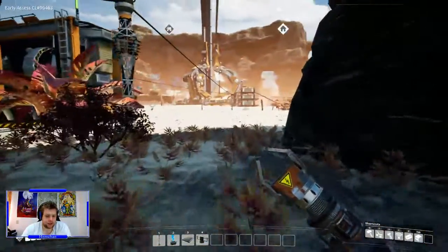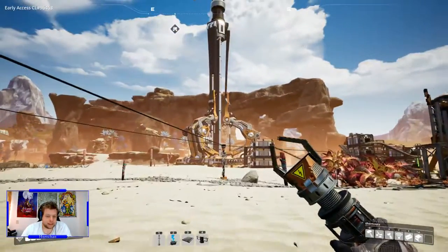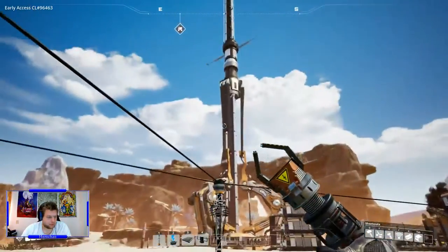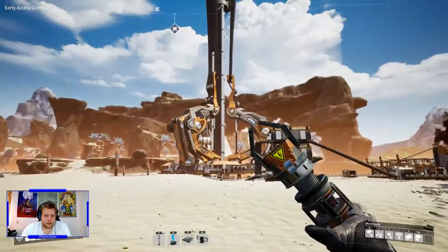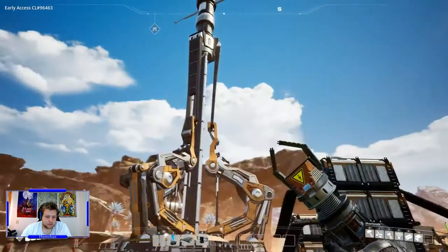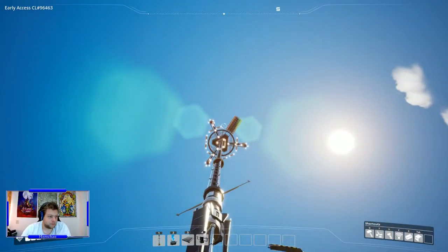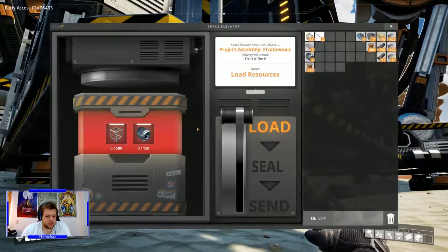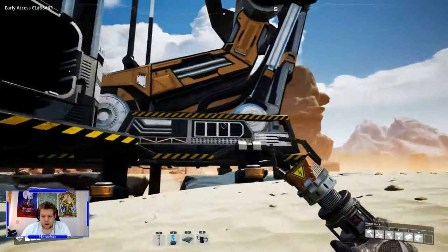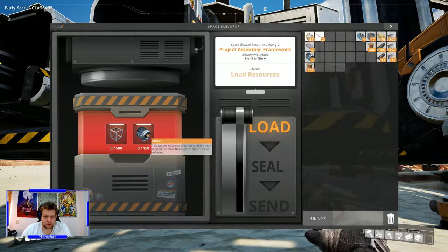Pollution is great — thank god it's not a thing in this game. This little thing here is the space elevator. This is what I use to unlock tier three and four, and it's massive — absolutely massive. You can see it from miles away. For this we need to get 500 modular frames and 150 motors — that is a giant task and we won't be able to do that today.